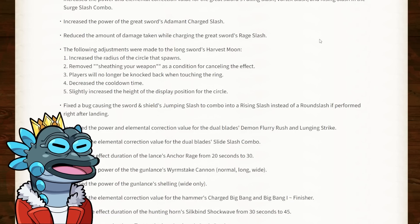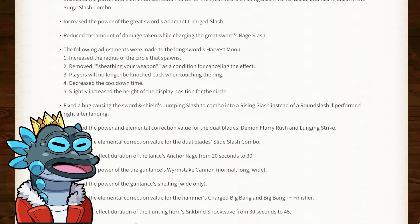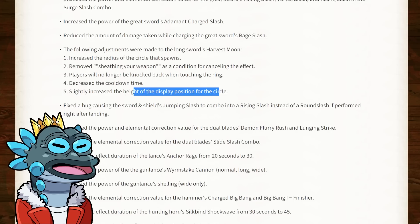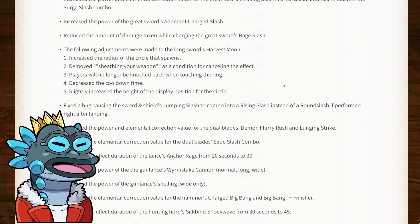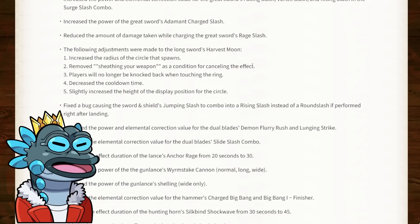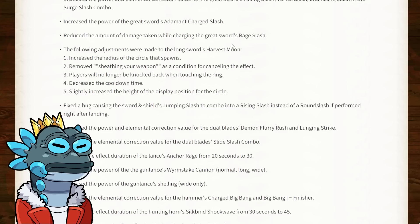Now it's time for the longsword. The harvest moon has been changed: they've increased the radius of the circle that spawns, removed the sheathing of the weapon as a condition for cancelling the effect — that is huge — players will no longer be knocked back when touching the ring — also huge — and they've decreased the cooldown. These are massive buffs. Almost no one has been using harvest moon except for very skilled longsword users who can abuse it, because more often than not the monster just isn't going to be in the circle. The fact that you can now sheath your weapon while harvest moon is in effect is an insane buff.